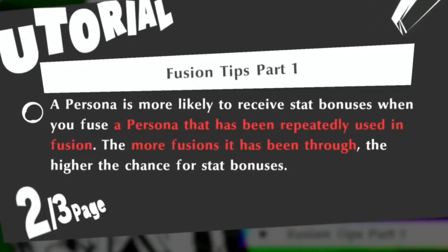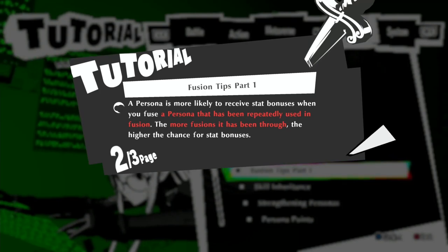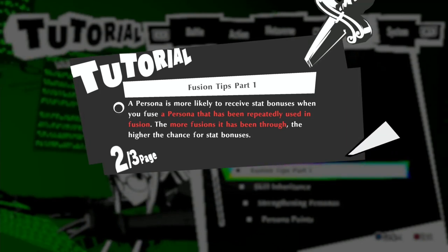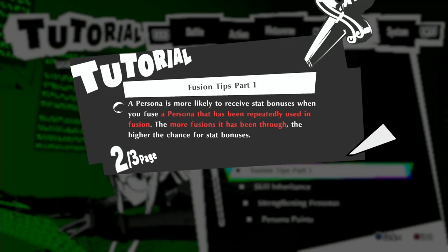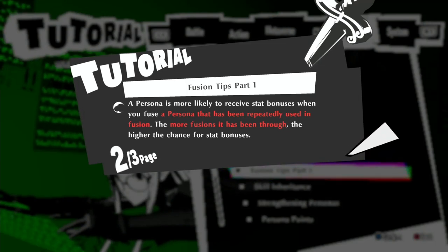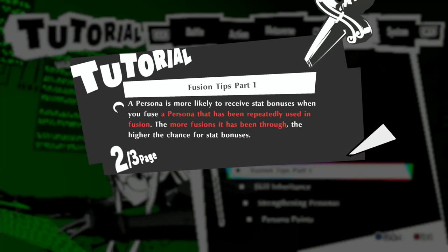What that means is the more chance of you carrying all the stat bonuses across, rather than just about 30% that the game normally does. And what this means is you need to keep the key persona. So when you're fusing Pixie and Jack-O-Lantern to make Silky, for example, then you use Silky with Bicorn to make Jack Frost — that one you're making, it's always the key persona. You always need to keep that key persona.